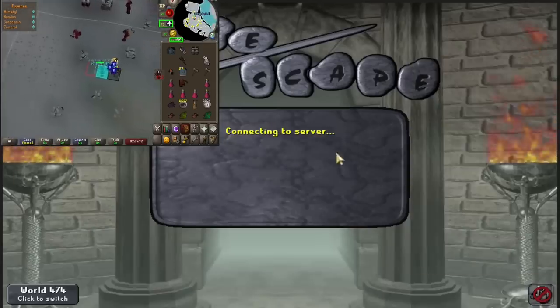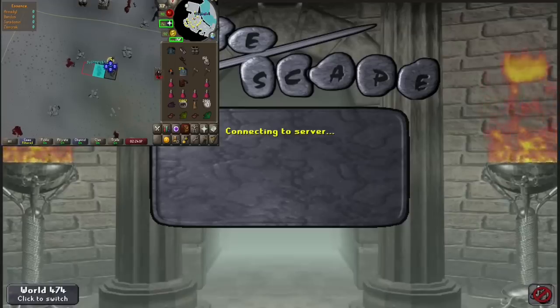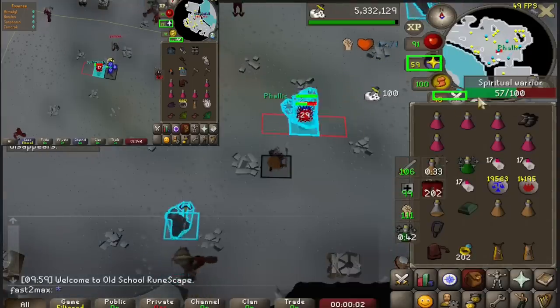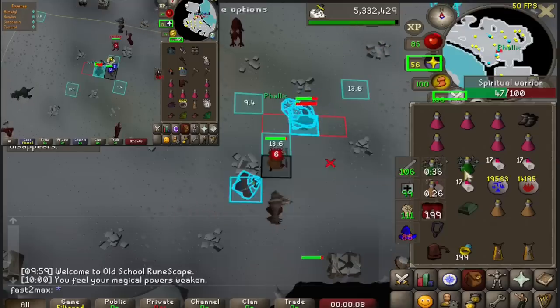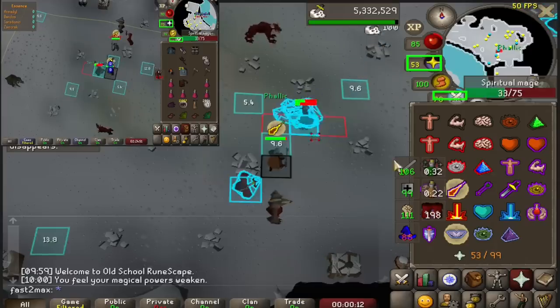Previously, for the fourth time, we are still working on 99 Slayer. The grind is taking quite a bit since the logout methods I used only get me about 40k an hour, making this a 300-hour grind. Concerning the fact that the whole speedrun is less than 900 hours and this is the only skill trained during logout — it's pretty wild. But I'm happy to say that I discovered something great since my last video.